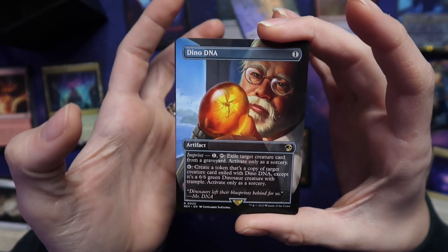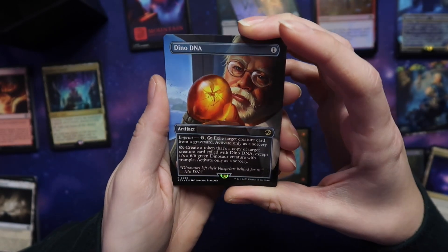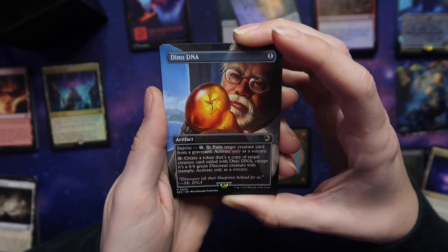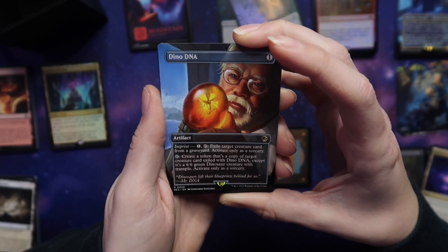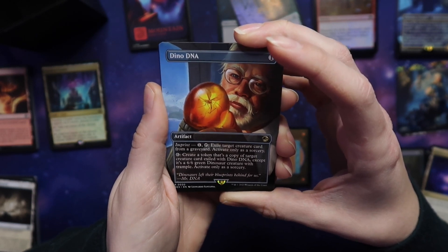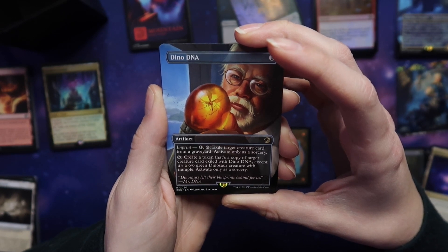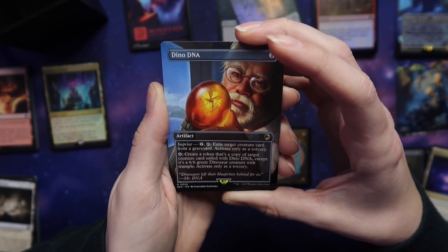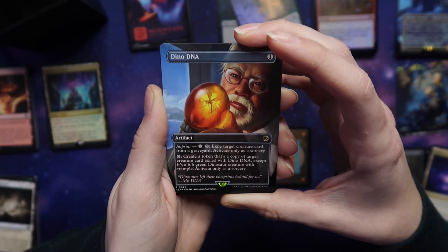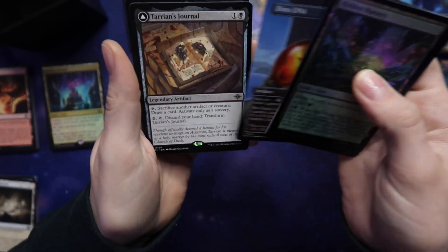We got Dino DNA! Exile a target creature card from a graveyard, create a token that's a copy of that creature card exiled with Dino DNA, except it's a green dinosaur creature with trample. That's so cool — it's just like a little dino generator. I'm here for that!